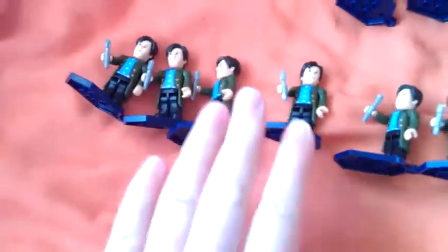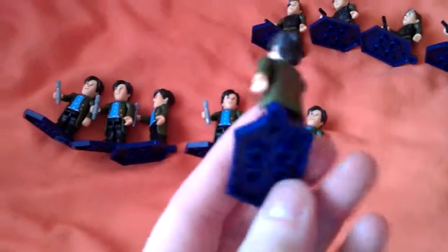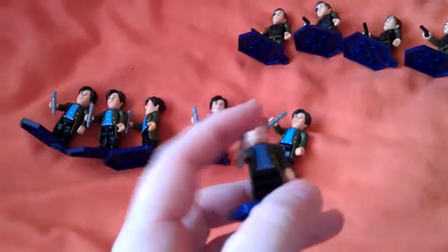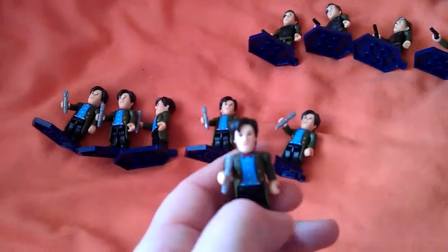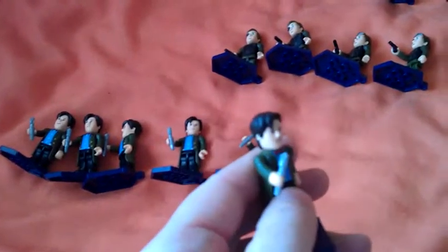And I got six Eleventh Doctors. He can't move his legs, as I've said before. He's got a blue shirt. You can see his braces which are sort of pink, the same colour as his cool bow tie. And a green coat with yellow buttons.